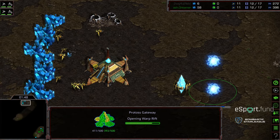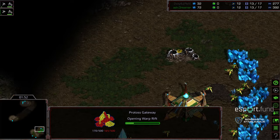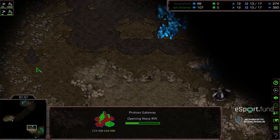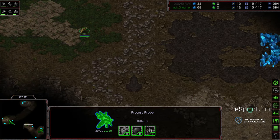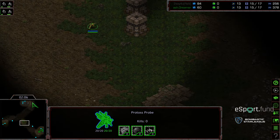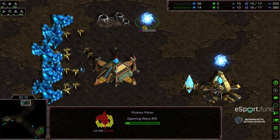It looks like we do see a double gateway opener for Sexy. We are seeing a double gateway opener from Dreamer as well. So it is going to be a mirror match, which suggests that the advantage is going to go to whoever has the better micro. Seeing what they have to offer, I know that Dreamer's micro is absolutely incredible — that tends to be what propels him forward in his PvP matches.